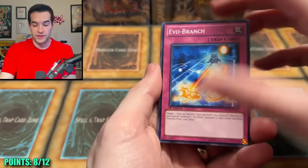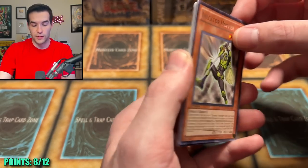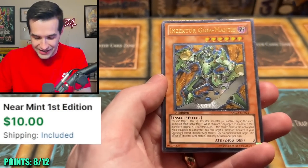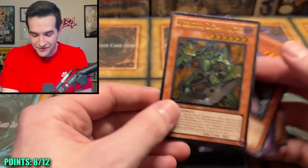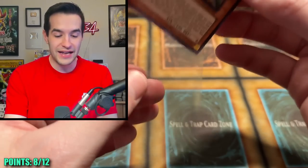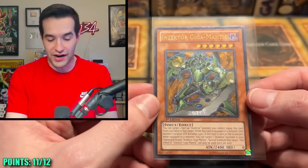I'm going to do it straight up this time because I don't know how the pack trick is working. Giga Weevil, Galaxy Storm, Full Force Strike — we got the Inzektor Hopper — so it would have been... it's next! An Ultimate Rare — Giga Mantis! And then three, so it is three. Inzektor Giga Mantis — that is three points, and that puts us to 11. We're one short!